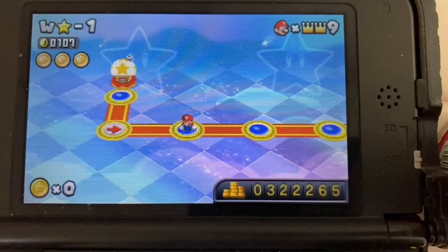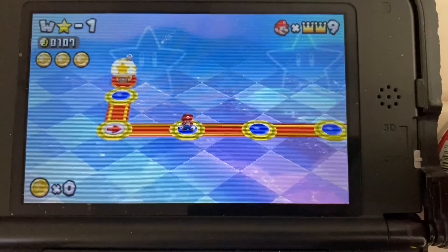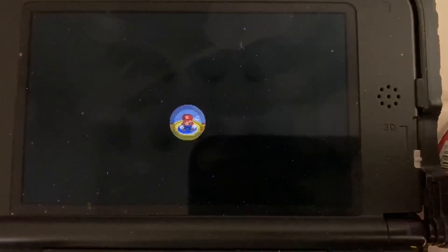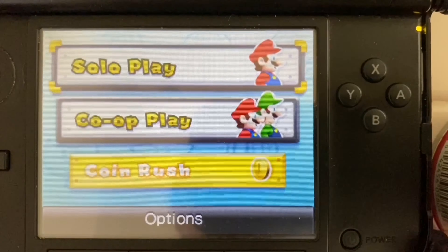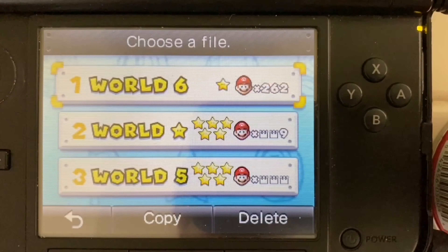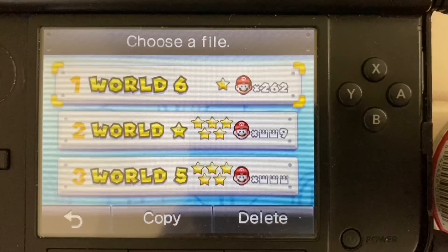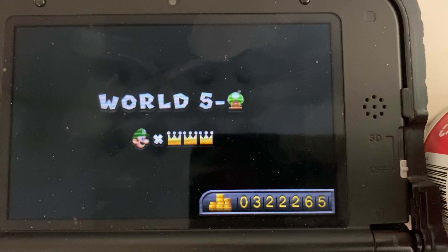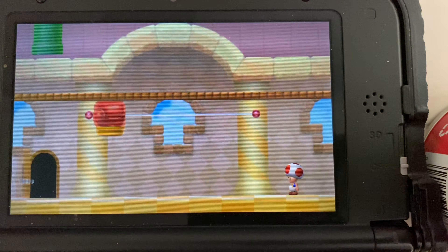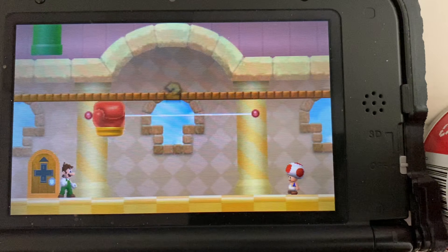Even if you lose a life and are no longer at max lives — say you're at 1109 — if you go back to the main menu all five stars are still there. The stars in this game don't disappear, so you don't have to worry about losing any of them at any time.